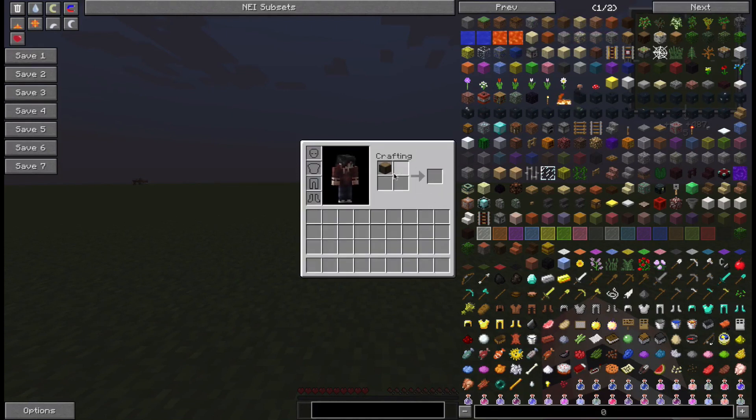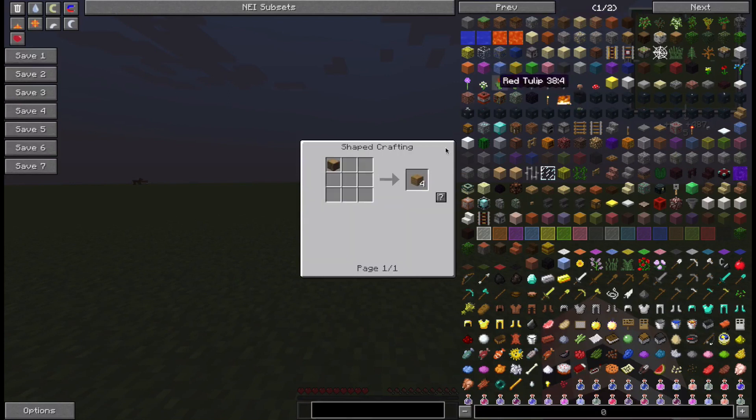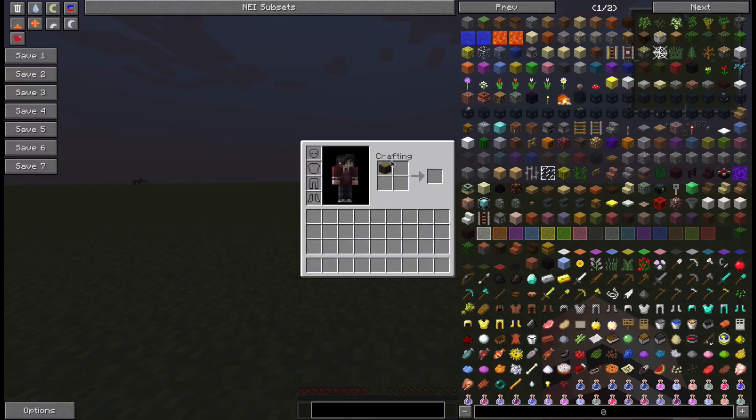And if you click on the question mark, it shows you what to put in it, et cetera. It also shows the item numbers, so if you use this way too much — which you probably will, since this is freaking awesome — you'll probably memorize each and every one of the ones that you usually spawn.